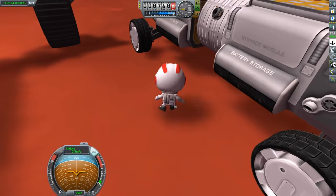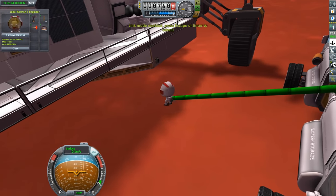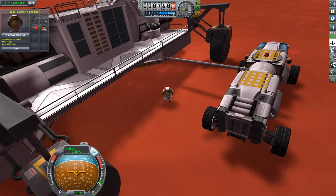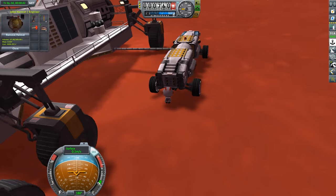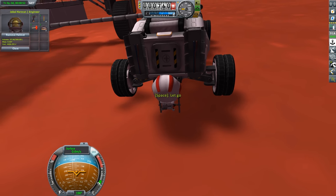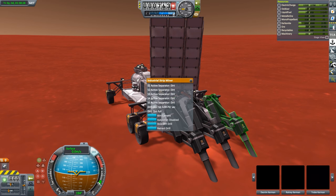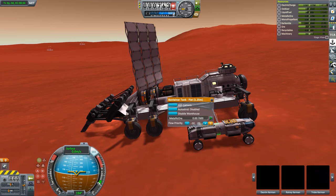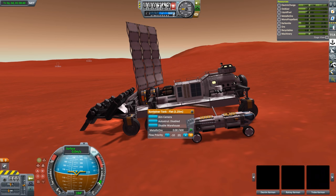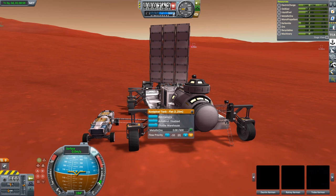I know that I for sure set the two tanks on this rover to be able to store dirt, but for some reason they were reverted back to the default metallic ore storage. After thinking about what could be causing this issue, I do come up with a solution. When you're in the VAB or the space plane hangar and you set your tanks to hold a certain resource, if you then add a part to your vehicle and press Ctrl-Z to remove the part you just added, it seems to revert the storage back to the default. This is a problem that I knew existed for KIS storage, but I didn't know that these tanks also had that same issue, and I'm pretty sure that's what happened to both of these vehicles.